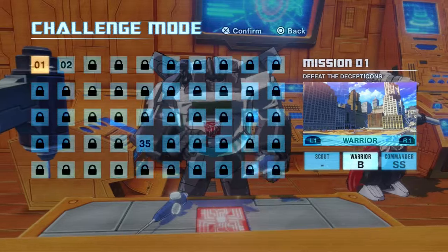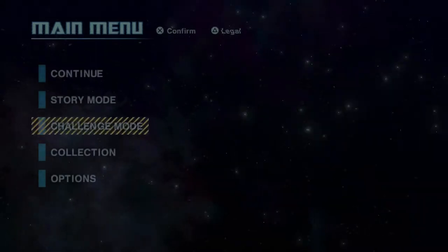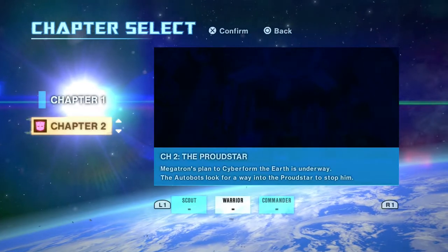I don't know how it gave me double S, but I am not going to look that gift horse in the mouth. Anyway, story mode Chapter 2 — it's on Warrior this time. I'm not doing this on Commander.